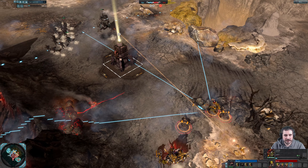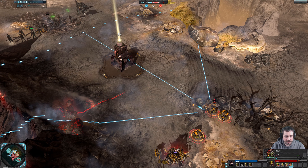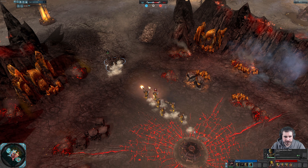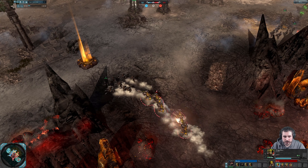Greetings everyone, Ajan here with another Dawn of War 2 Elite Mod replay. Spawning on the top left side as the Inquisitor, we have Marshall. Spawning on the bottom right side as the Orc Warboss, we have Strider.